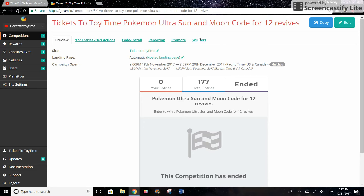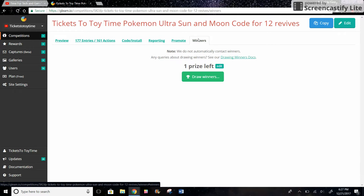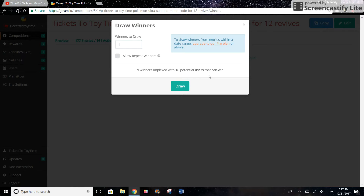It says 'draw winners,' and I've never done this before so I have no idea how this works. But let's see — one winner picked with 16 potential users who could win. So that means 16 people entered, but with several entries, people got 177 entries in total.